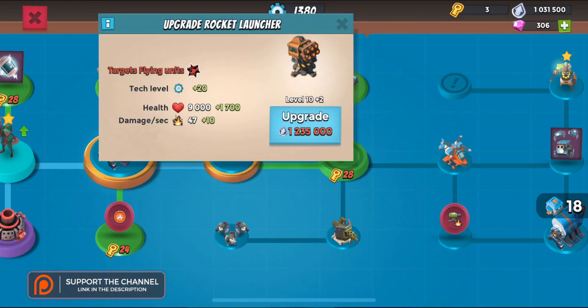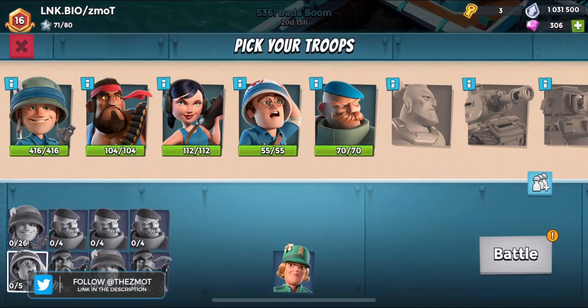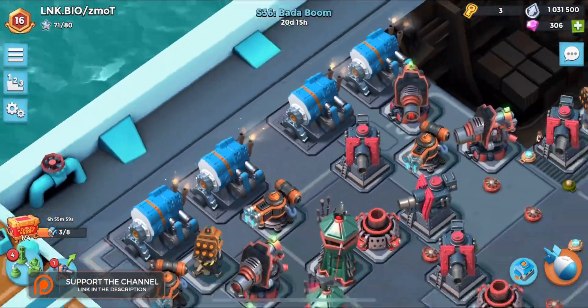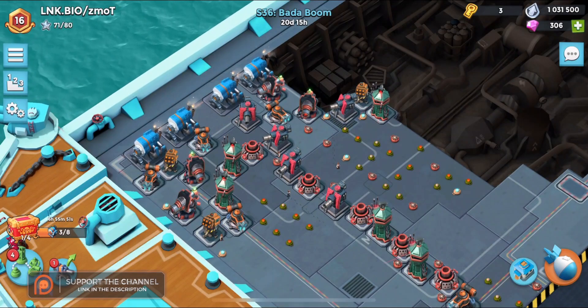We're very close to getting our rocket launchers boosted up a tiny bit - that next chest is going to do it, making our base even stronger. I'm going to place that rocket launcher dead center as we wait for the doom cannon to come out. As per always, thanks for coming in - I'm Zedmod, peace.